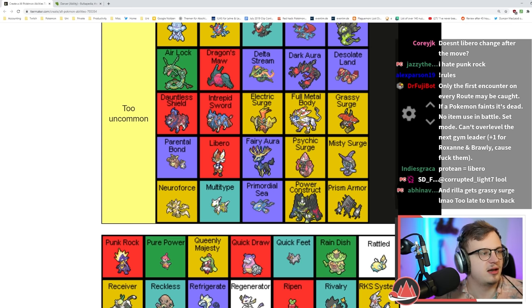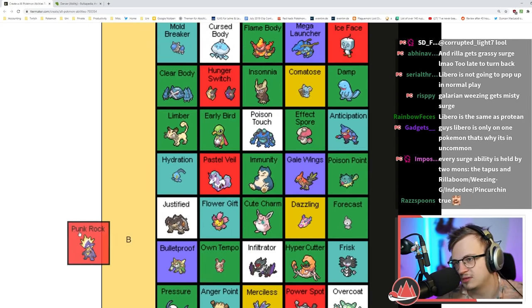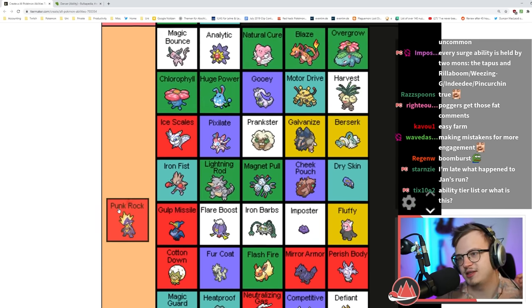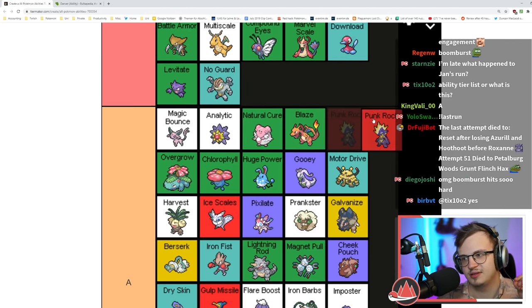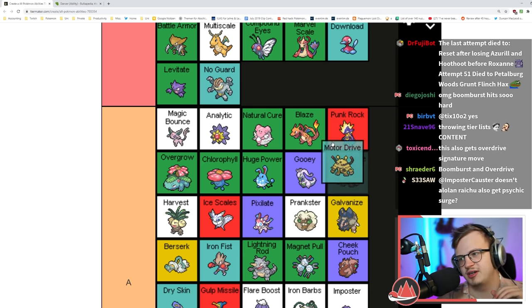Psychic Surge is too uncommon. Punk Rock increases sound-based damage by 30% and you take half damage from sound-based moves. Boomburst does a lot of damage with this — it's a good amount of damage. I'll put it like here.